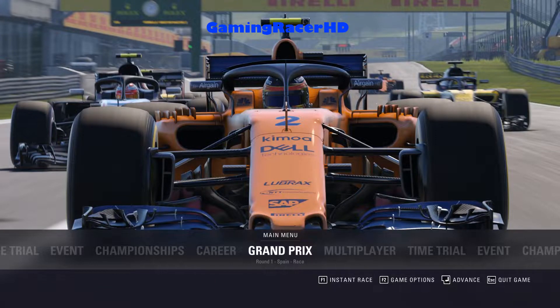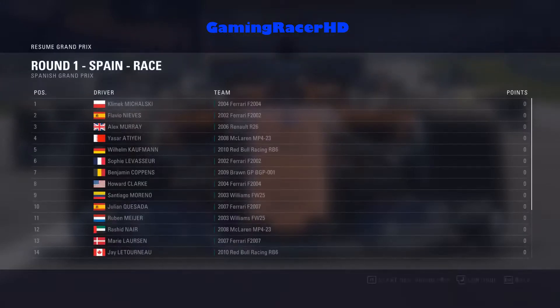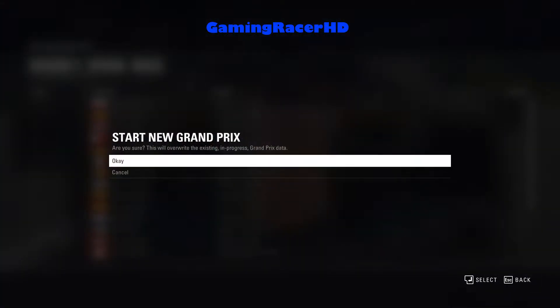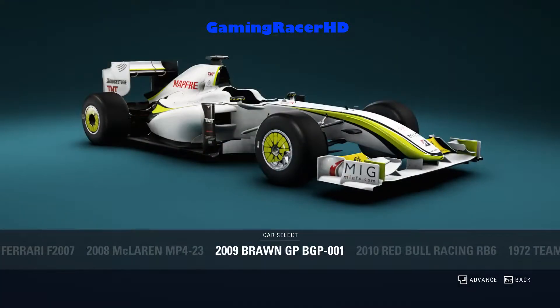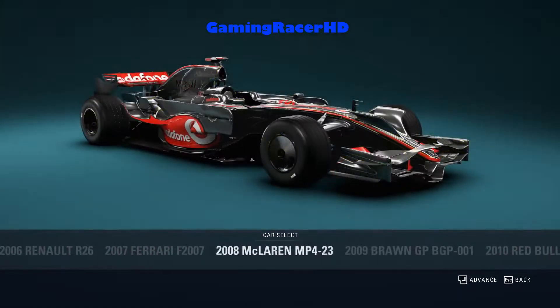Hey guys, welcome to my first F1 2018 video. Today we are going to be driving the 2009 Brawn GP car, which is one of the classic cars available in F1 2018 Headline Edition. Here it is - the 2009 Brawn GP BGP001, which is probably one of the coolest classic cars they could have added, so I'm really happy they've included it in this game.